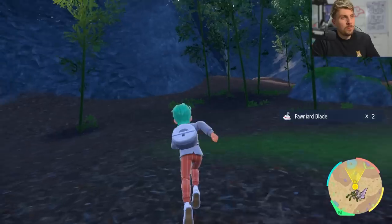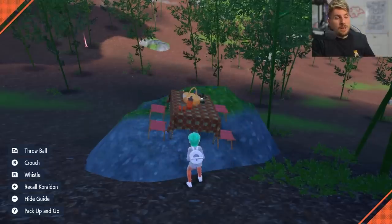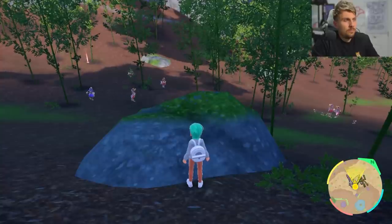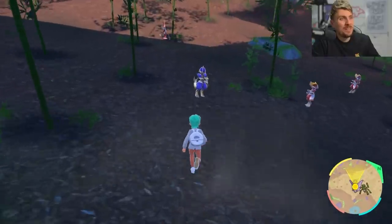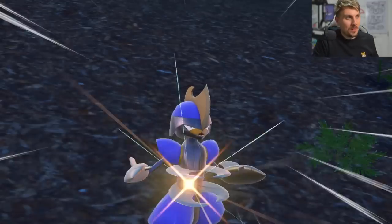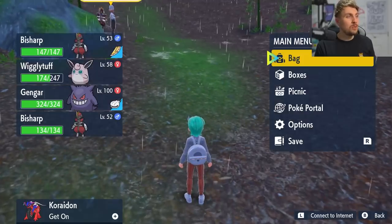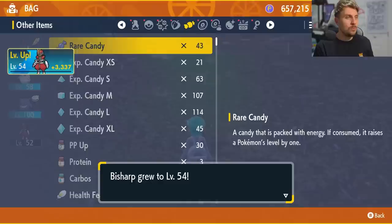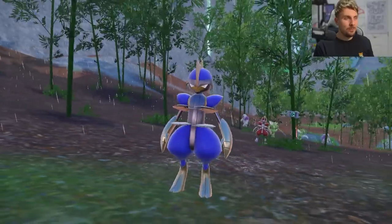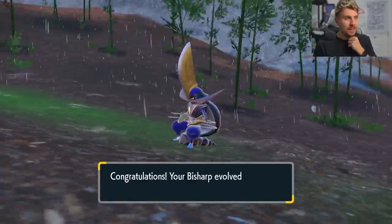Now it's done, you could spend the remaining time finding another shiny, or just evolve your King Gambit and move on. We actually got another shiny Bishop this time, so we get both in this one run — two shinies from one sandwich is always very good. Now we're ready to evolve: make sure the Bishop is holding the Leader's Crest, you've beaten three opposing Leader Bishops, then drop one Rare Candy on it. Shiny Bishop evolving into shiny King Gambit — and that's how easy it is to get a shiny King Gambit in Scarlet and Violet. What a beautiful shiny Pokemon.